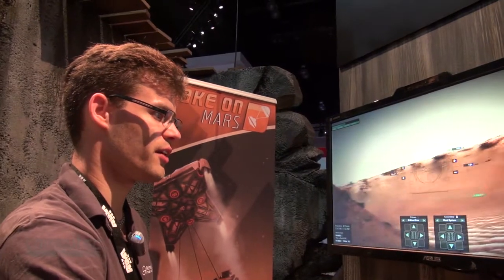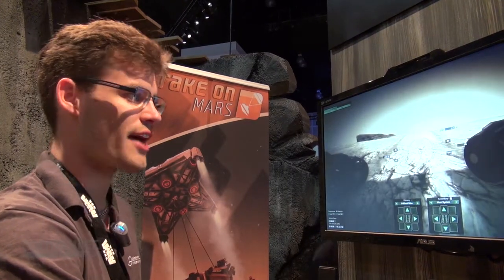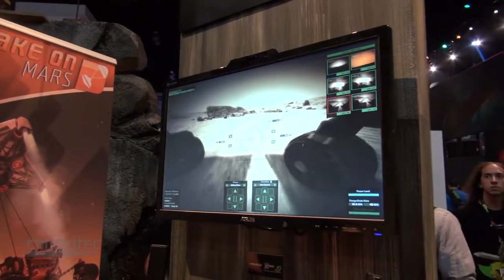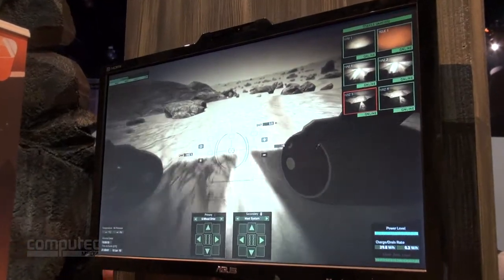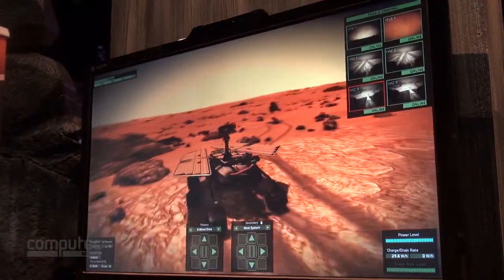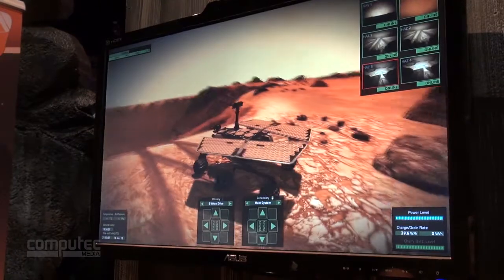I'll continue along here and take a photograph of the entire area. I'll switch to the hazard cams as I drive backwards out of the crater. You can see the wheels are fully simulated — everything is simulated as close to reality as possible. We do allow a third-person perspective; it's not very hardcore, but it allows the player to do anything they want.